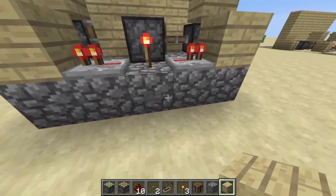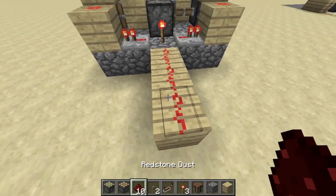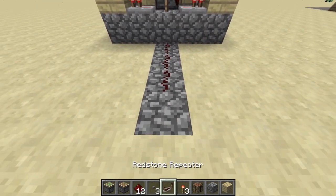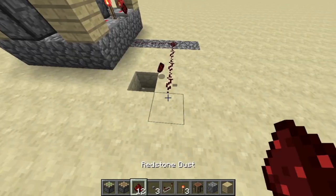If you want to move your button, do not place redstone at the same level — you have to go one block down, because going at that level won't work. If you go one down, then you can move it wherever you want, as you can see.